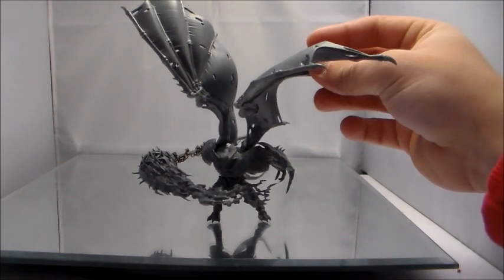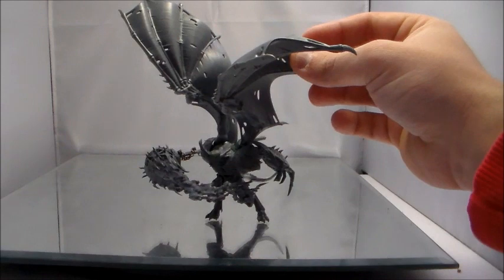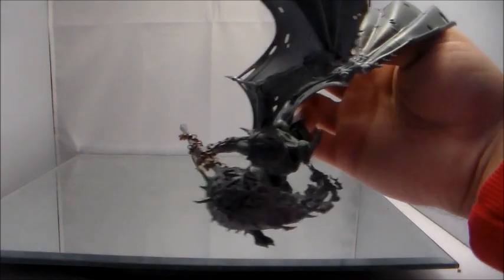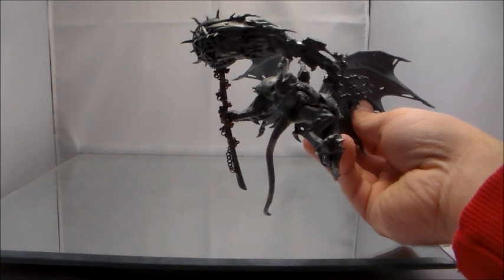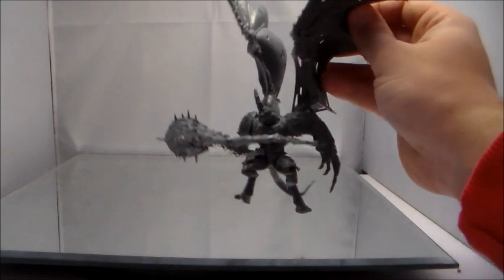I'm trying to convince the good War Boss Tay to paint this model up for me — if that happens, oh my god, it's going to look amazing. Leave me some comments about what you think I should do with the mace handle. I've got a chain wrapped up and I was thinking about adding some skulls to add to the Khorne feel, maybe some ribbons, something like that.